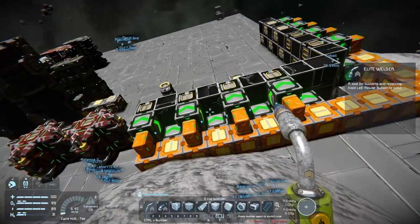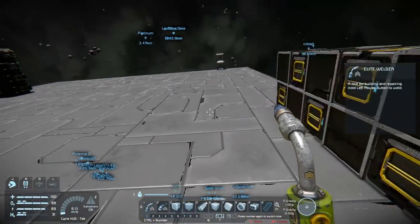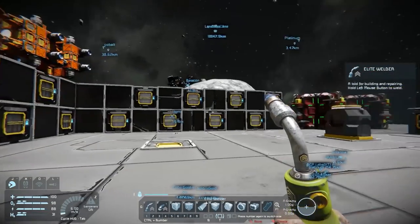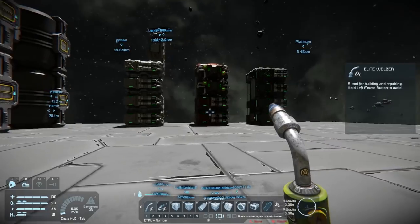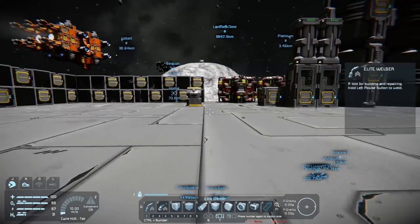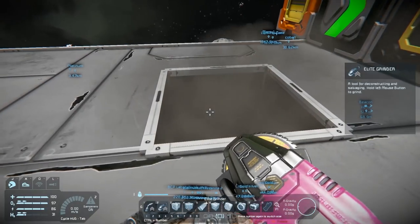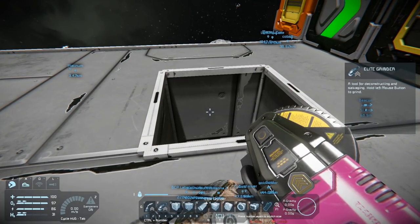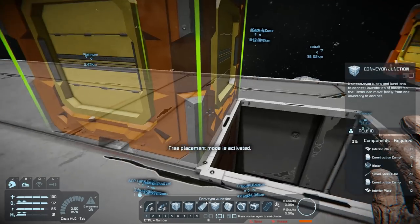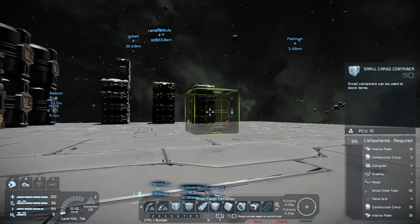That's all set up. I've got basically everything that I'll be using. The only things not produced here are gravity components, radio communication components, and explosive materials. Now I want the uranium refinery to output into its own separate box, so I'll put a junction here and a container — this is going to be just our uranium storage.